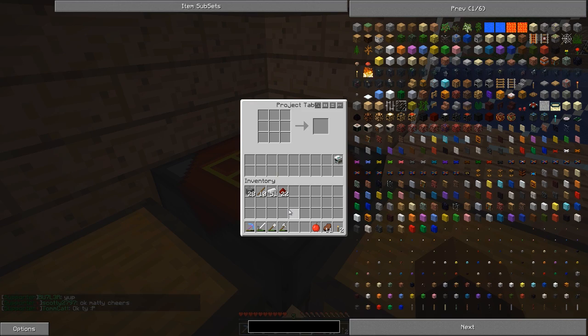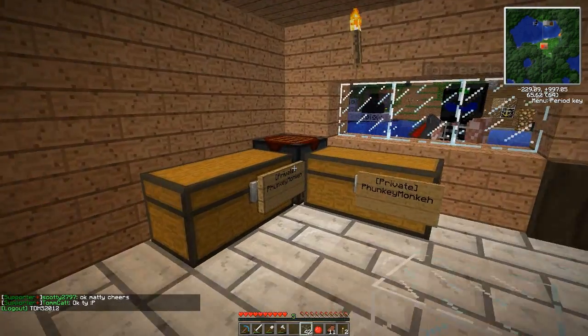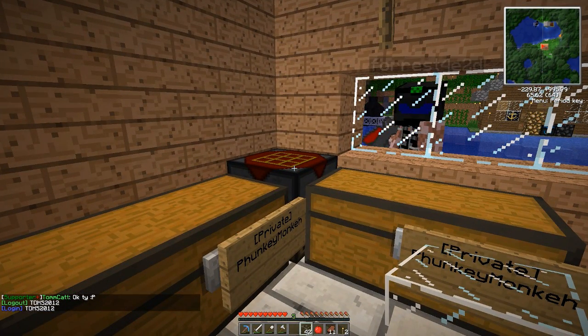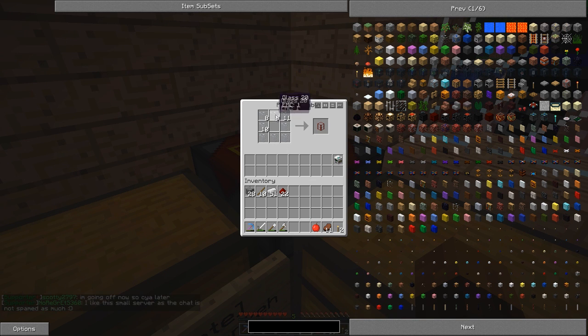The next thing we need to make is some tanks, and that's fairly straightforward — we just need a bunch of glass. We're gonna need one tank for the actual mining drill itself, and obviously tanks to store our oil in. Tanks are very simple to make — they're just glass in a square, and that gives you one tank. So we're gonna want to make a few of these.